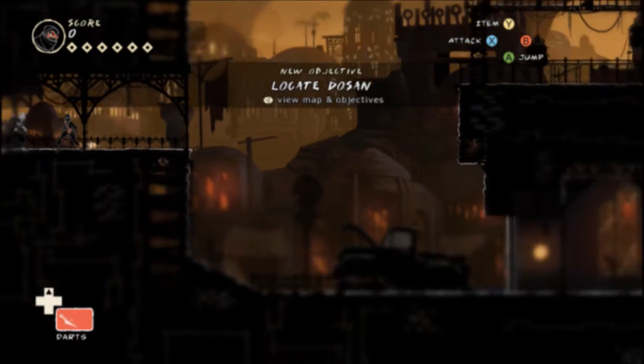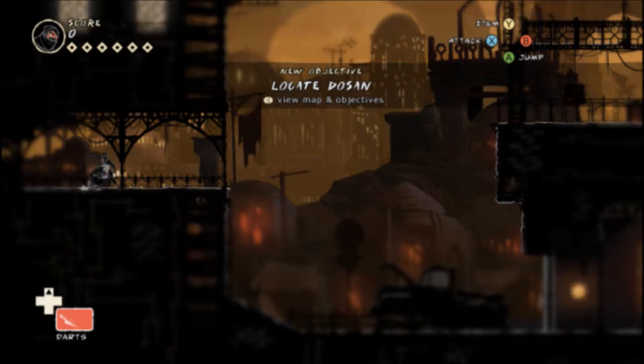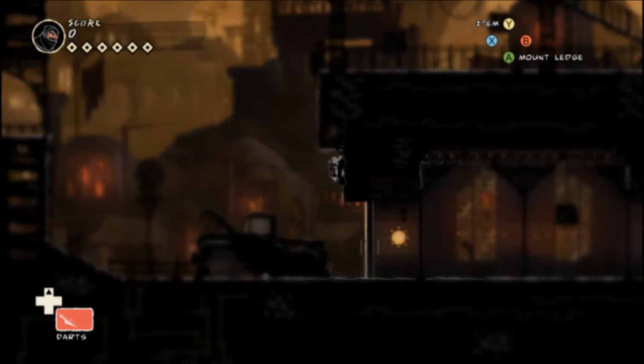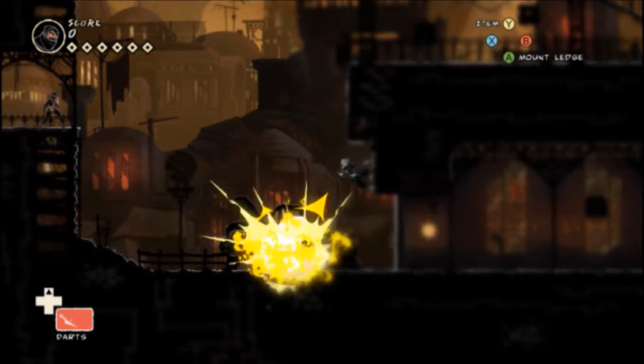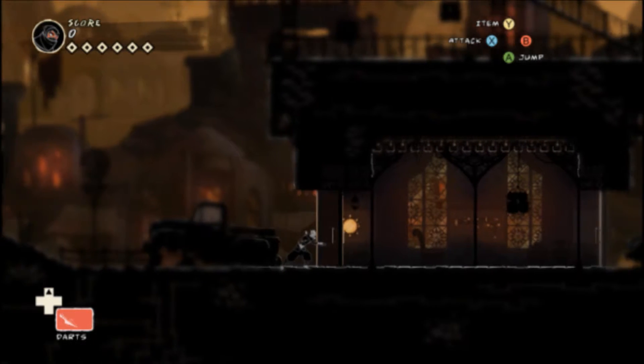This must be me tinkering around with the camera or the controller — the camera, to be specific, by using the controller. This level shows off a new mechanic as well. That's right: traps. And they're pretty easy to spot, though there are a couple that aren't.